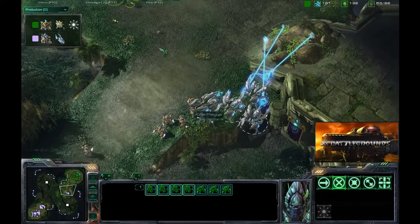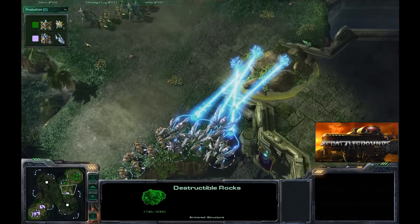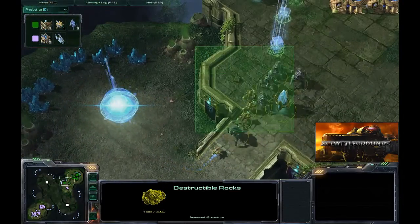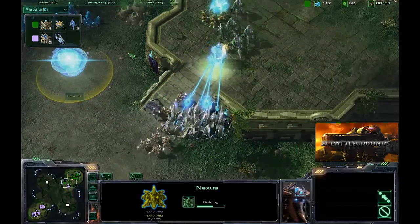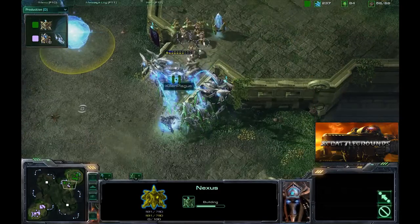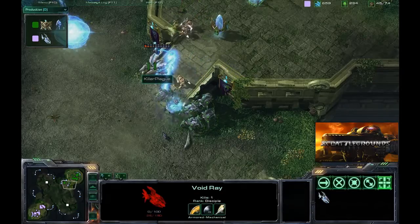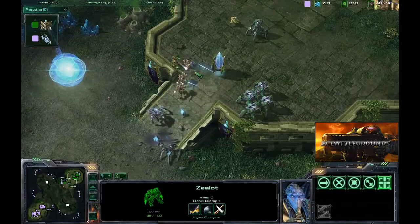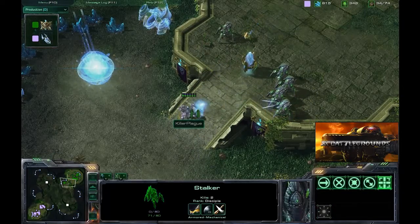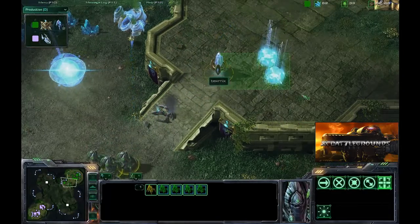This game has been very back and forth. We'll see if Tex Mix can hold off this offensive at his natural before any significant damage is done. Killer Plague decides to take down some destructible rocks, but Tex Mix sees it coming and backs off — he hasn't canceled his nexus yet. Then, brilliantly, Tex Mix blinks his stalkers down below so he can snipe the void rays much more easily, taking them down without any problems, then blinks back up onto the high ground immediately. Great use of blink by Tex Mix.